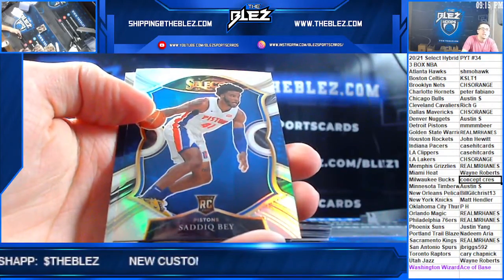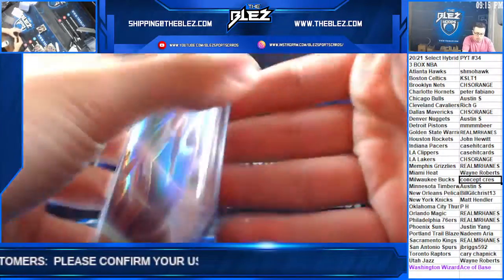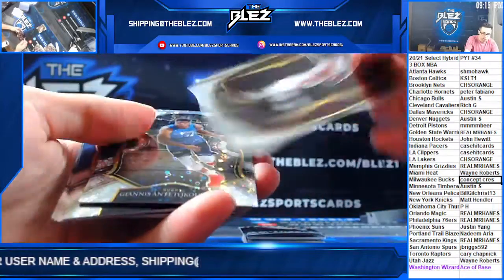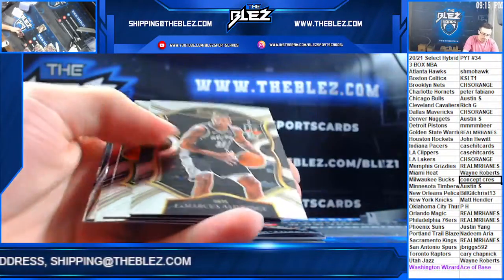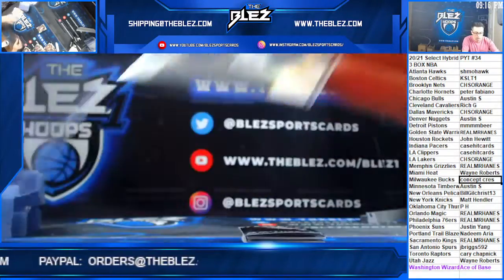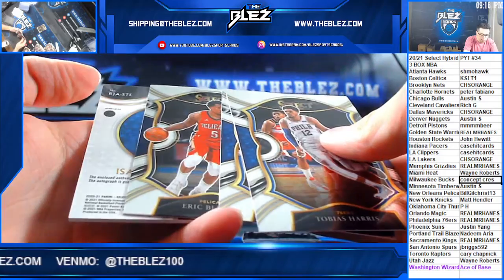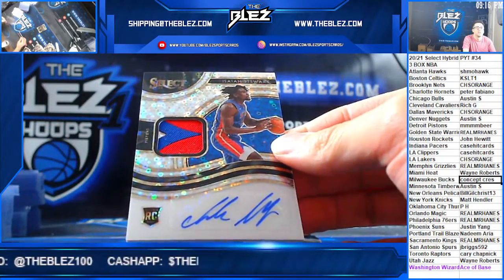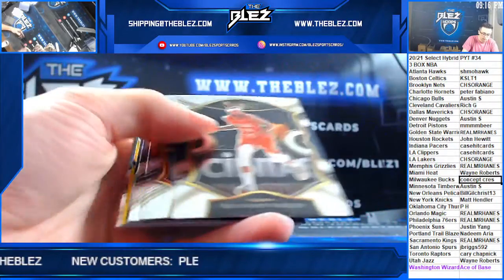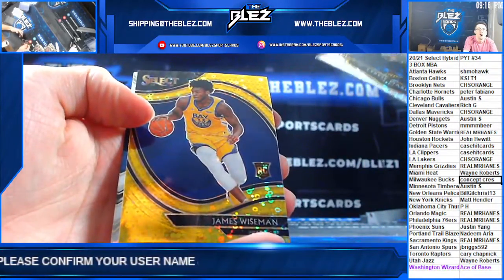Westbrook, Sadiq Silver, Patrick Williams. B.I. Precious, Yanis Hybrid. Nesmith Hybrid, Ingles, Wiseman Rookie Silver. RPA! RPA! RPA! It's Isaiah Stewart for the Pistons. We have a Gold Courtside — Collins, Tillman. Hybrid of Maxi. And that's James Wiseman Gold Courtside.